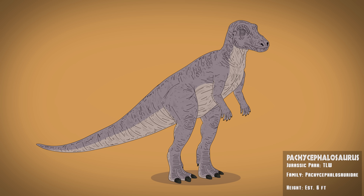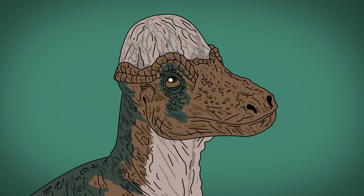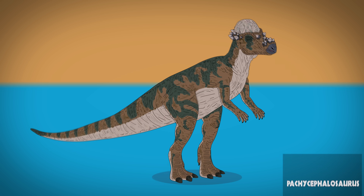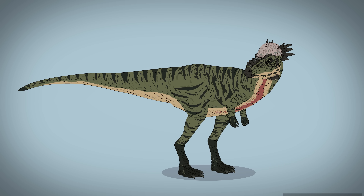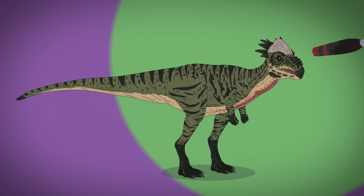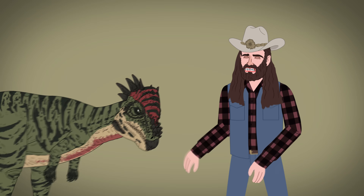Jurassic Park 2's Pachycephalosaurus is brown with dark blue markings, has a striking domed skull with added spikes, and a beaked mouth. The real-life version had a horizontal stance, smaller arms, thinner legs, more prominent lips, and their domes were slightly sloped and possibly housed more colorful patterns. These dinos may have used their thick skulls for displays or defense.